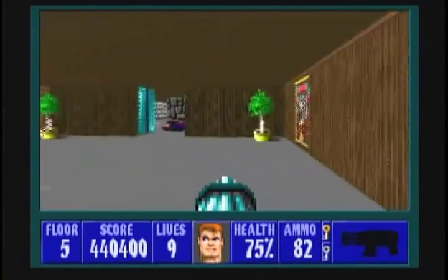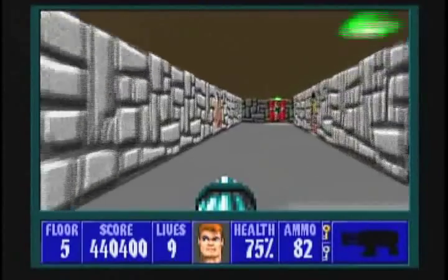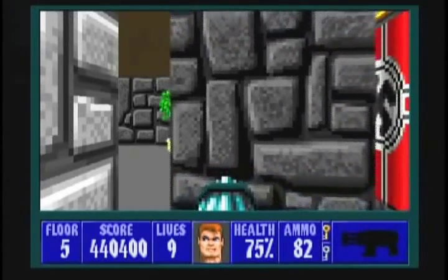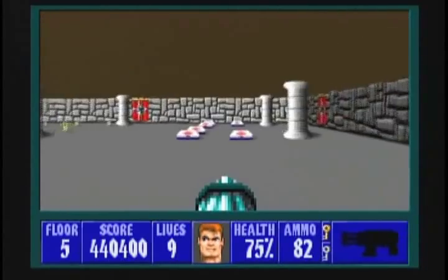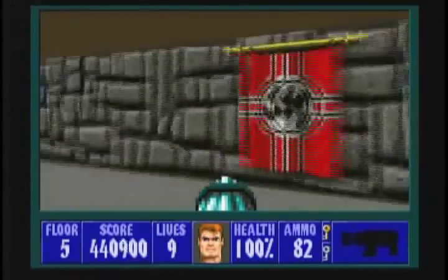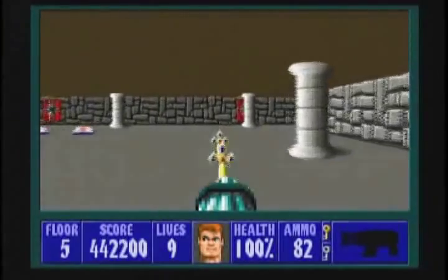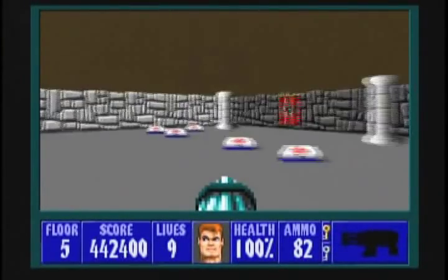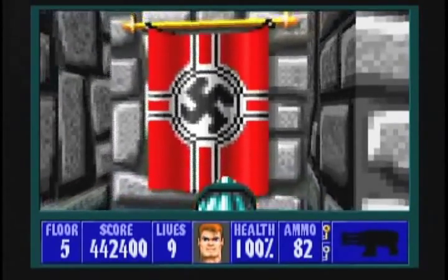Hug the left-hand wall until you get to the first corner, right here, and press on this wall for the secret area. Inside we have some health packs — we could use one — as well as several rows of treasure. Grab it.